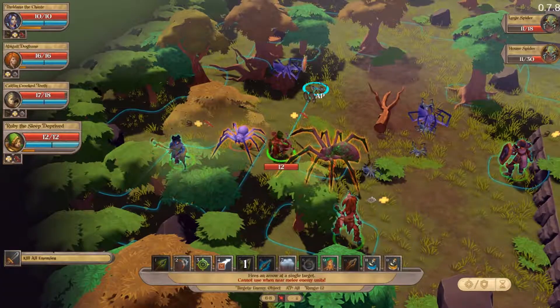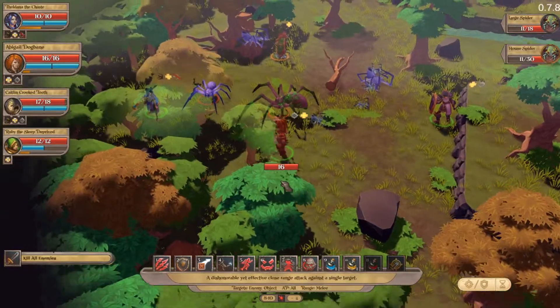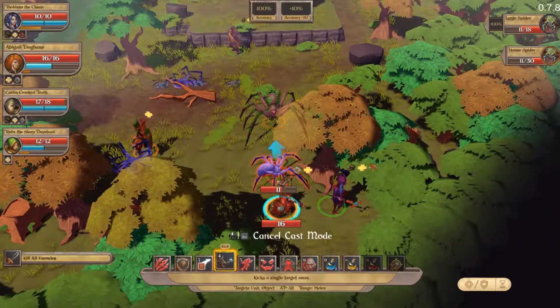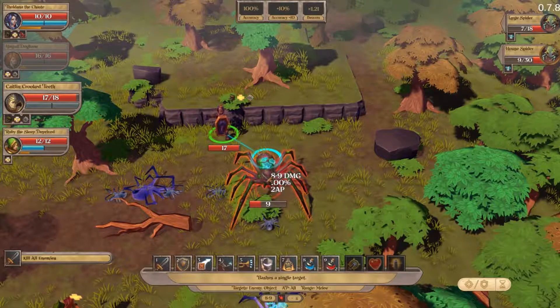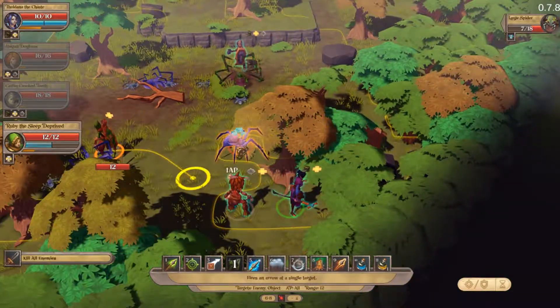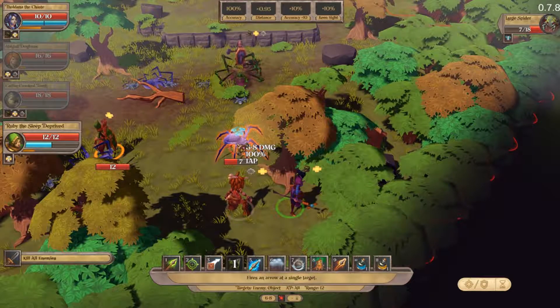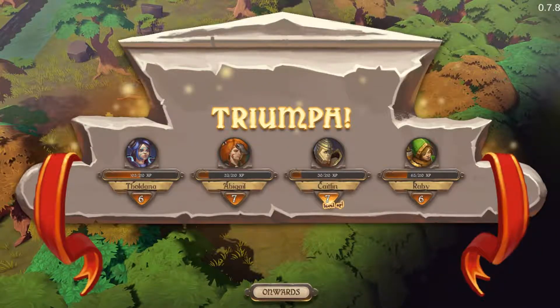Ruby can move out of the way. Abigail can come to here and kick. Caitlyn can attack. Big one's dead — only one left to kill now. Ruby has a 100% chance to hit, 67% chance to kill with the hit. Not a bad fight — I didn't feel like I was in any danger at all. When that happens I feel like I did things right. Normally I make a mistake I have to recover from — that time I didn't.